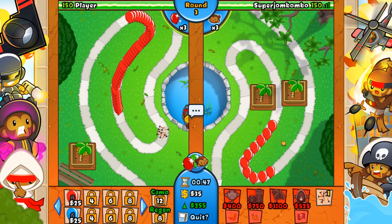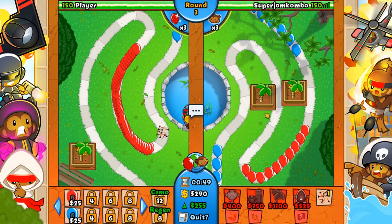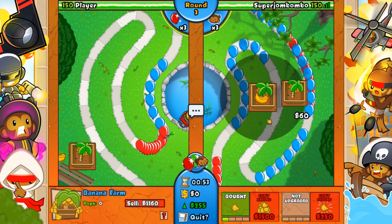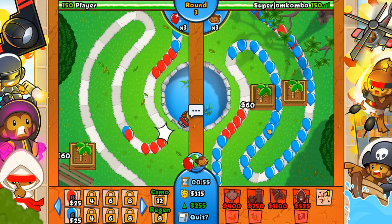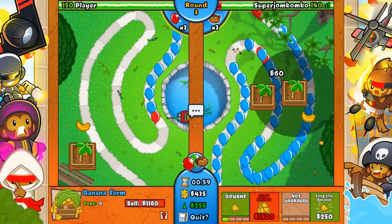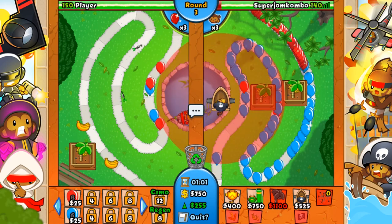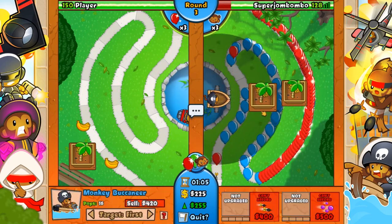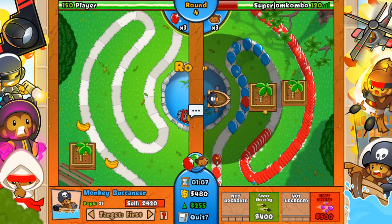We stopped him from getting his second banana farm and we got ours. But he's going to rush me with some blue balloons now. This is the greediness I have right now, guys — I'm so greedy! So there we go — we've got to get our buccaneer going. Buccaneer! Don't have the grape shot yet — come on, grape shot! Come on in. There we go — 12 seconds, and we got the grape shot.